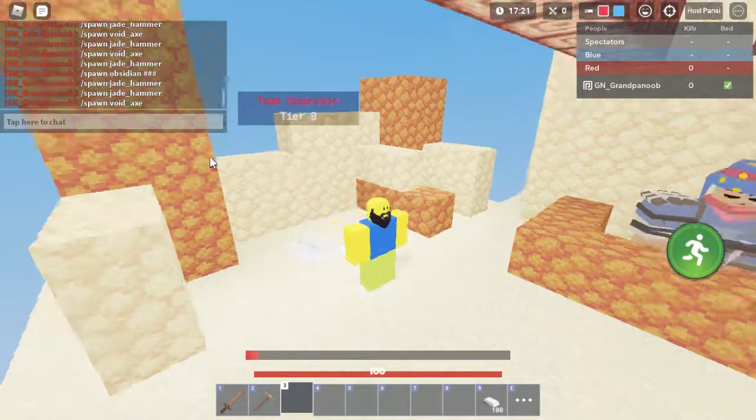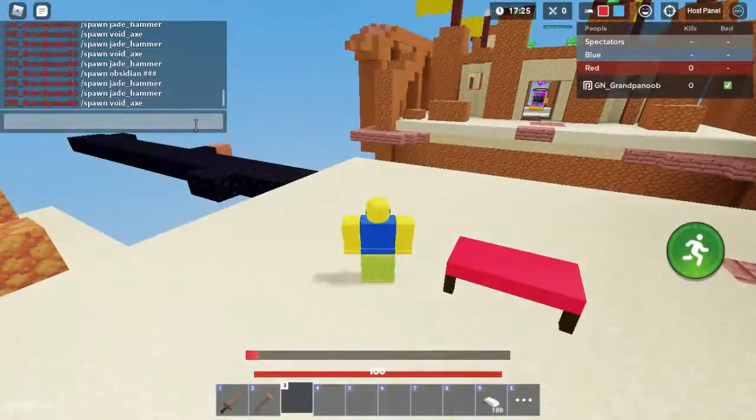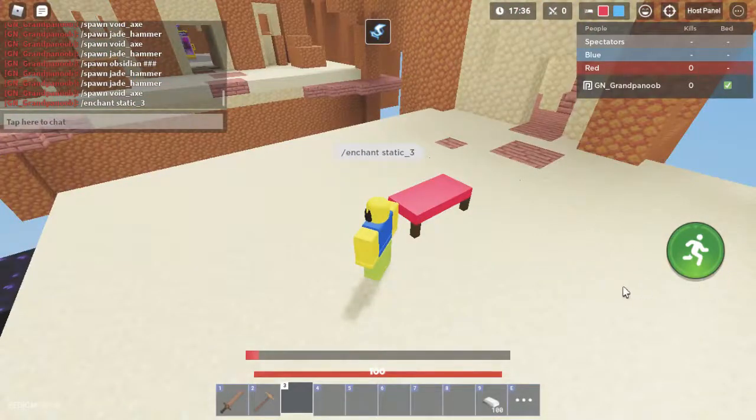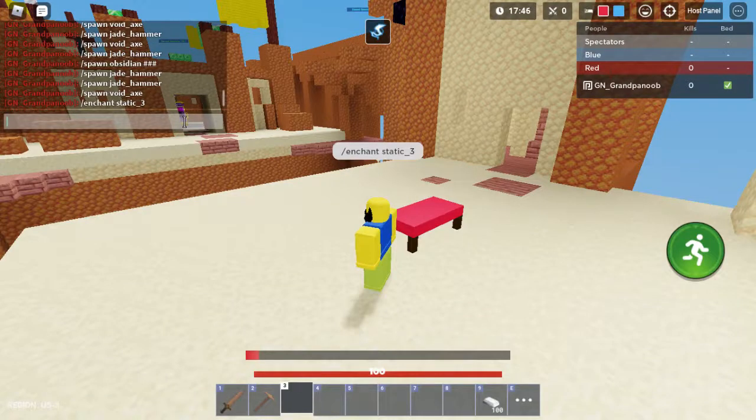To give yourself an enchant, you can just do slash enchant — like let's give myself Static 3. It says 'successfully gave enchant'. And to give other friends in your server abilities, you can do slash co-host all.